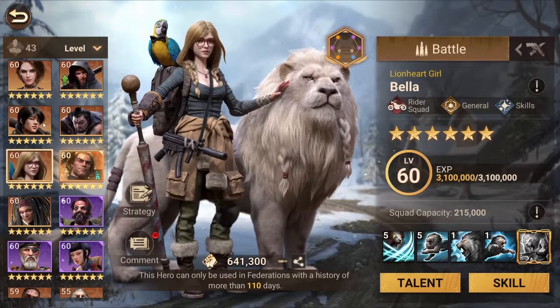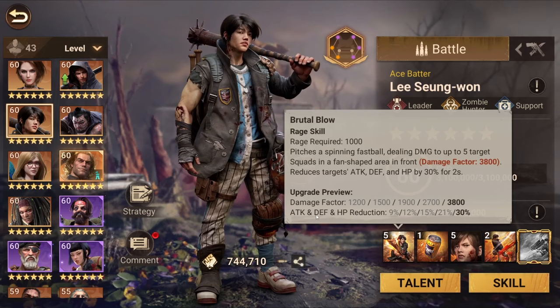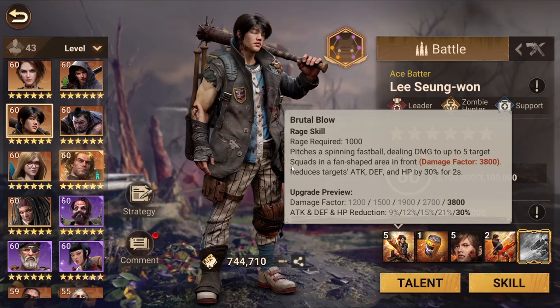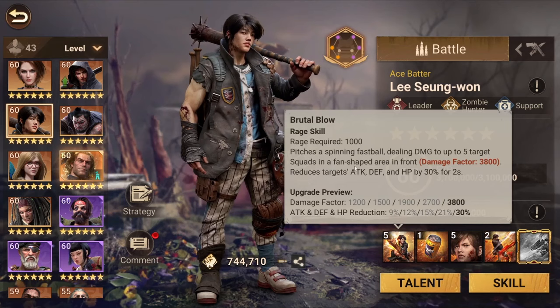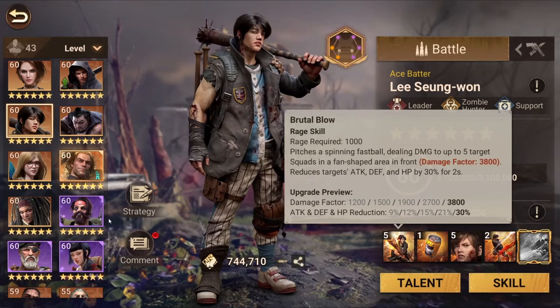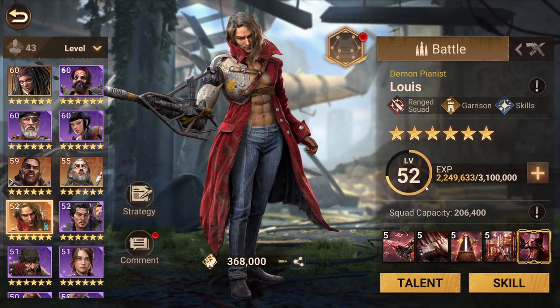Bella should always be placed as leader because she has an increased damage dealt buff. Lee is the same — Lee applies a debuff to the targeted squad's attack, defense, and HP, which increases your damage output, so Lee also needs to be the leader. You can also check the area of effect of the first skill. Lee has a fan-shape area in front, so it's better to pair him with a hero that has the same fan-shape area — like Charlie, Akemi, or Louis, who also has an area damage skill.